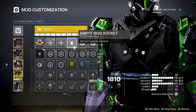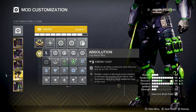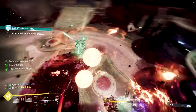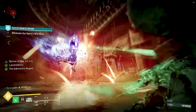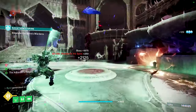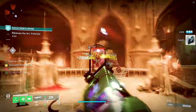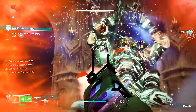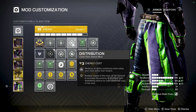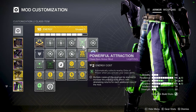On our legs, I always like to run double Absolution to get ability cooldown whenever we pick up an Orb of Power, plus Reaper for a little bit of health — though that's kind of up to you. On the Titan mark, I always run double Distribution and Powerful Attraction so I'm getting class ability energy and pulling in Orbs of Power whenever I activate my class ability.